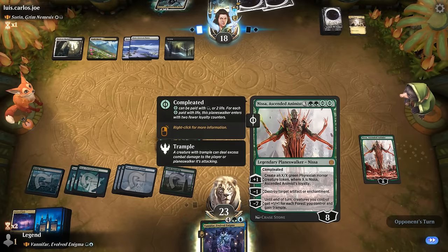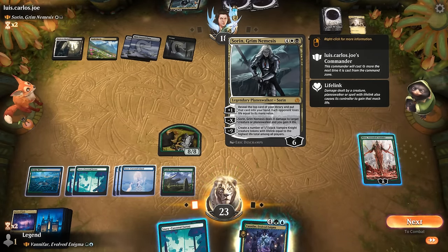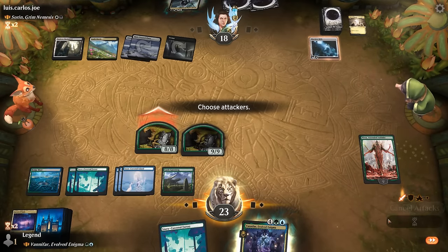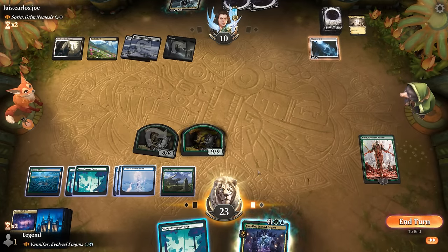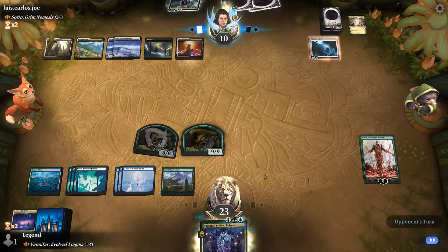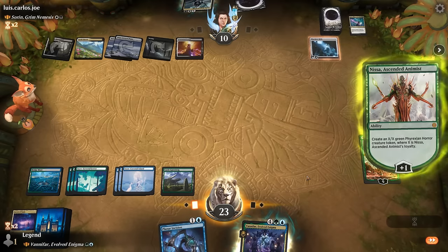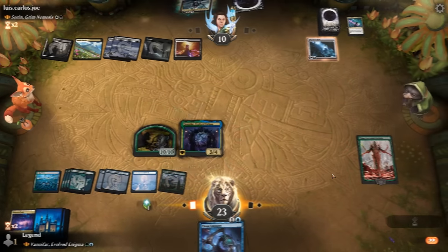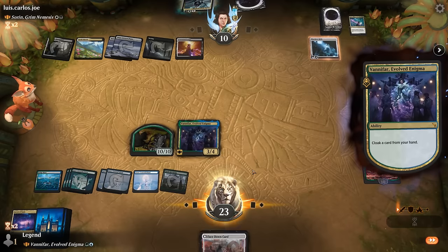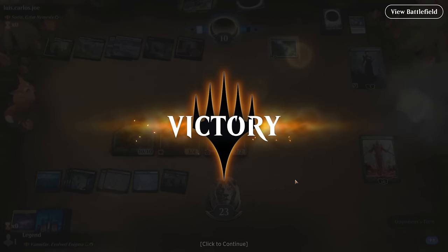We hard cast Nissa. The opponent uses Chaos Wrath as a board wipe — glad we didn't overextend further. We keep plussing with Nissa, play Vanifar again, and cloak a card to give us an extra creature. Professor Onyx hits for the opponent but our opponent then concedes. Next turn we minus Nissa and attack for the win. On to the next one.